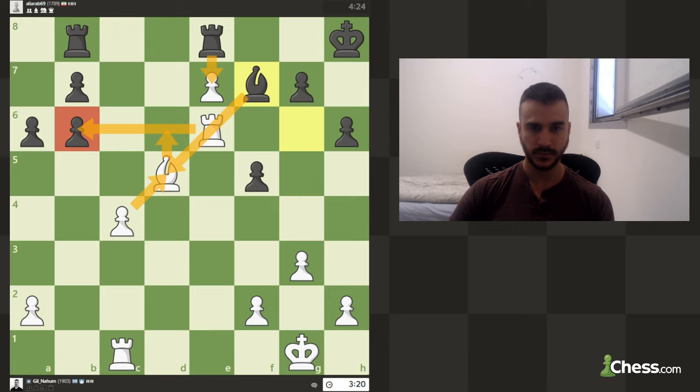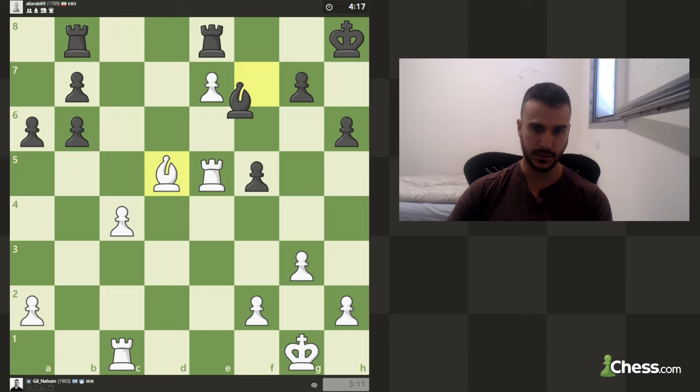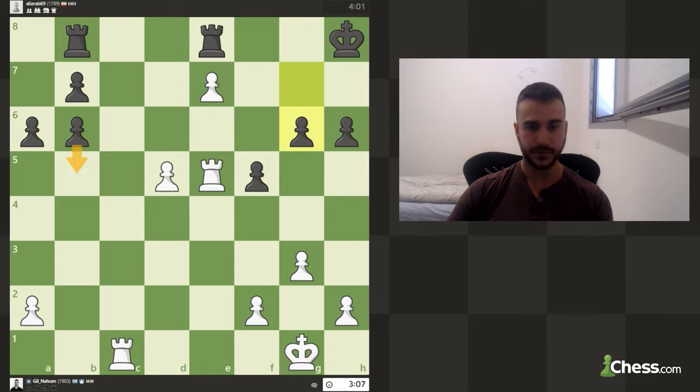Maybe I misplayed it a bit, but let's drop back. Taking on b6 while losing this pawn isn't really smart. I actually want to encourage black to take, because now this pawn is going to help us promote. We can put the second rook on d1, maybe put some pressure on the back rank, and we can always jump with the king to g2. Taking the bishop was just helping me promote. A move like b5 might have been more smart.